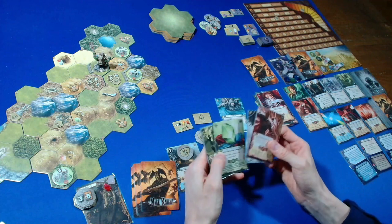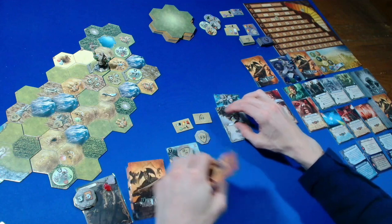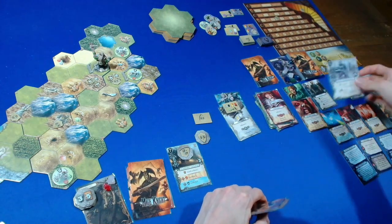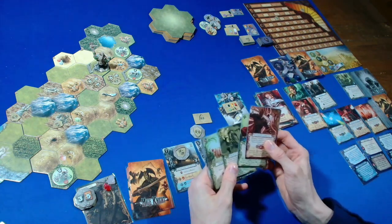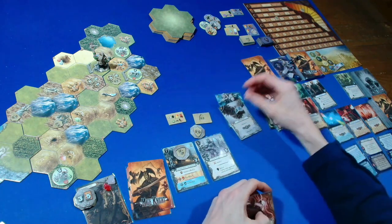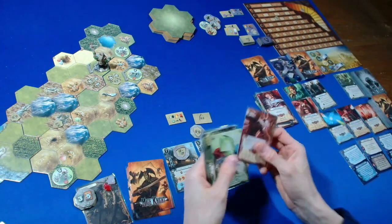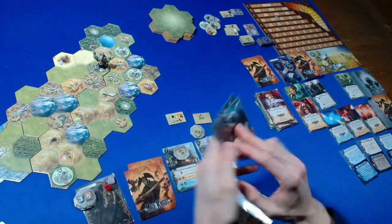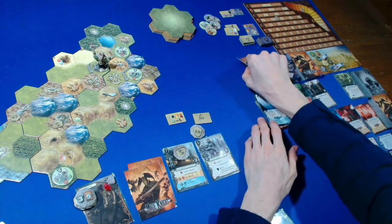I'll recruit here. Using a white from the source for influence four plus our skill for influence two — total six — enough to get the Utum Guardsman at cost five minus one. I'm okay not discarding anything. We reroll — it's a blue. We have five cards and draw two more: Determination and Stamina. Dummy player one, two, three — white, two more. Back to us.